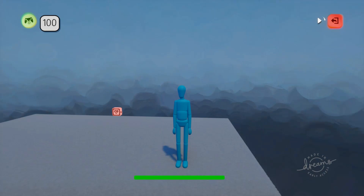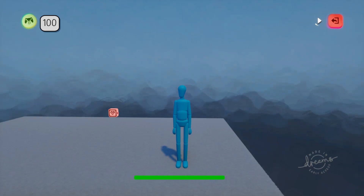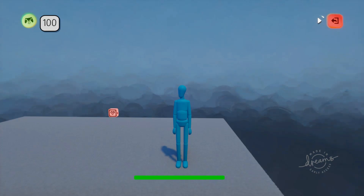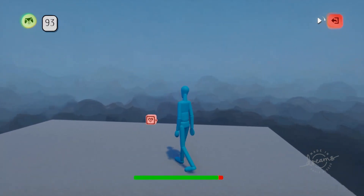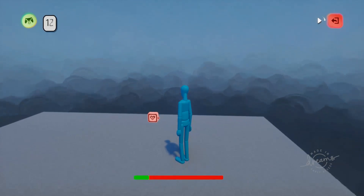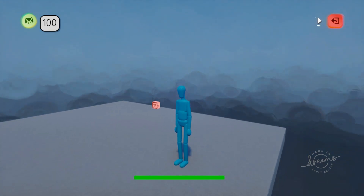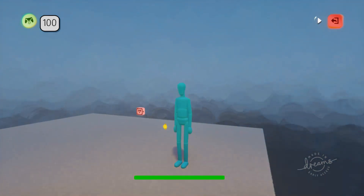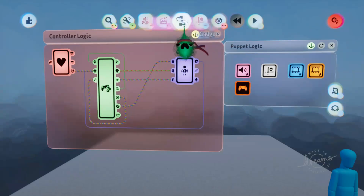Welcome back guys, Jimmy Jewels 153 here with another episode of Short Circuits. In today's episode we'll be going over how to make health bars, how to give puppets lives, and also how to make a custom resource bar such as mana or fury. The puppet will only respawn twice because it's got three lives, and we'll also go over how to make a custom mana bar that decreases and refills.